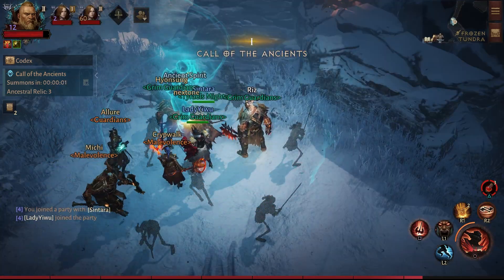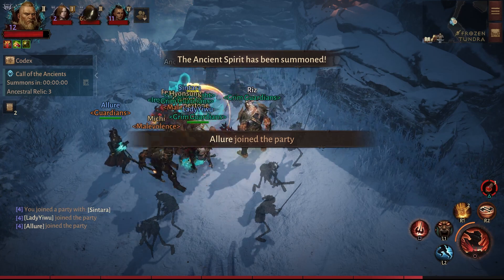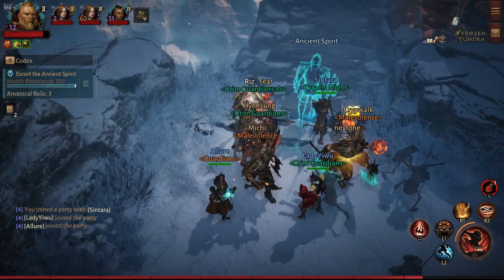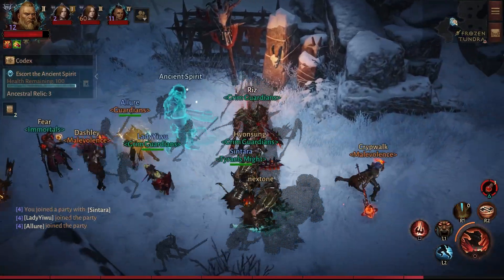Once everyone gathers up at the Ancient Spirit and the timer reaches zero, the Spirit will begin walking to the northeast. Along this route, you and the other players in the zone will have to defend the Ancient Spirit from a few ambushes from demonic portals.